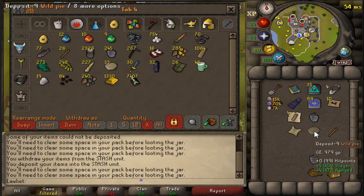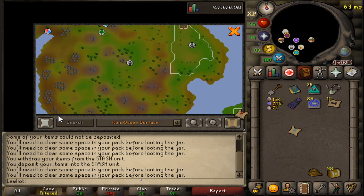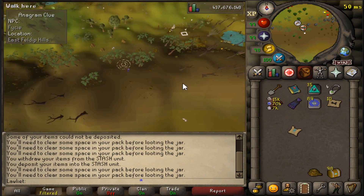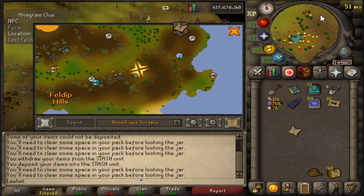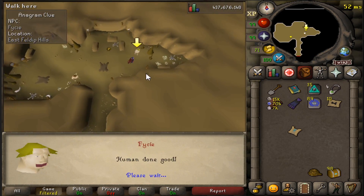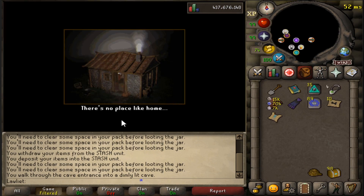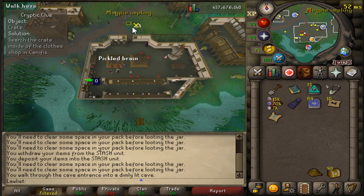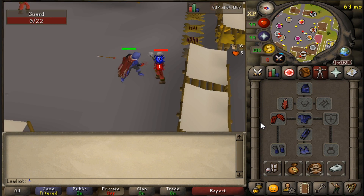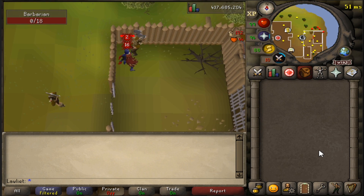As for the gear setup, it started off with Full Graceful, but then I ended up switching out the legs for the diary legs and the boots for the diary boots, since I needed those for a teleport. As for the weapon, I brought my dragon claws, because they were very helpful in killing all of the NPCs I had to kill for certain clue steps — like chickens, men, pirates, Ardougne guards, barbarians, and other NPCs.